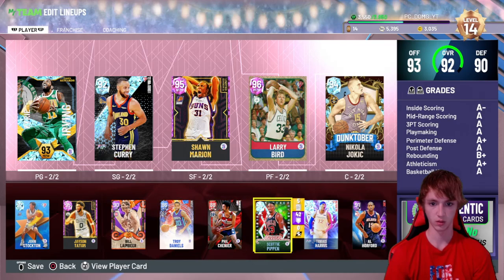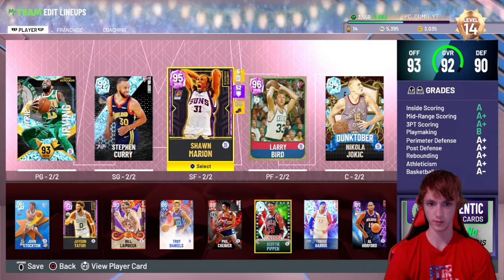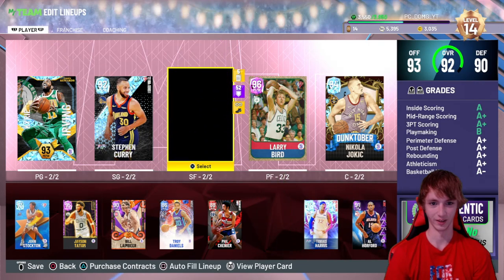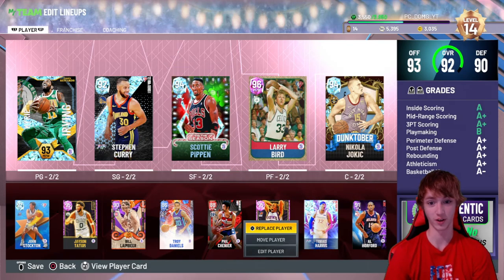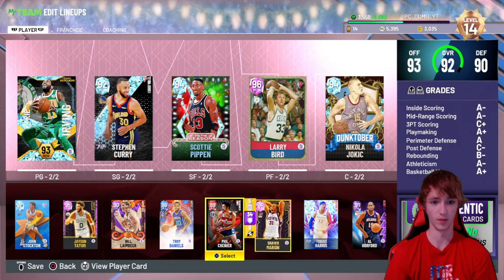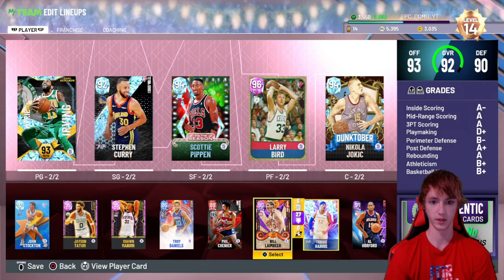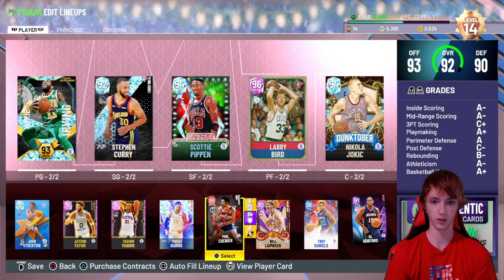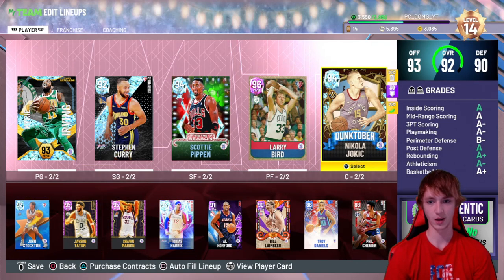Shawn Marion kind of sucks if I'm being honest. We're moving him down and putting Pippen there. We'll put Tobias Harris up there too, and Al as well. It's probably how the lineup will sit. We're rocking with a 92 overall squad — Jokic, Bird, Scottie Pippen, Curry, and Kyrie.